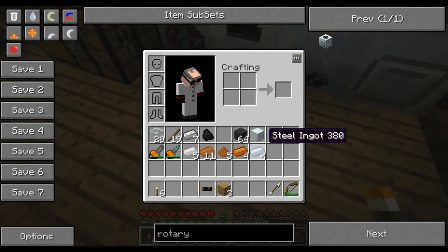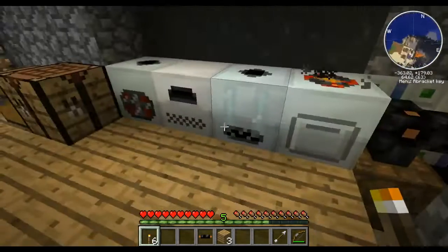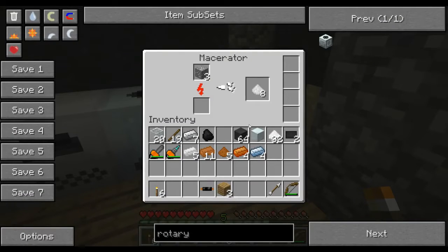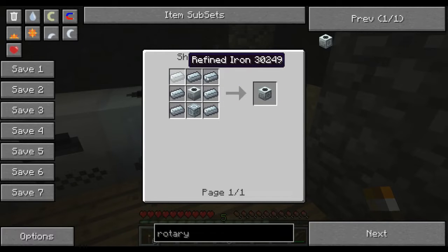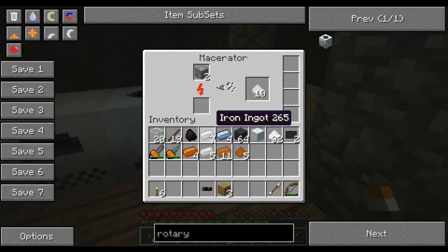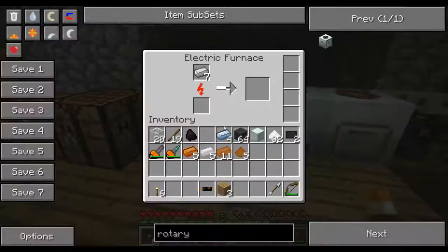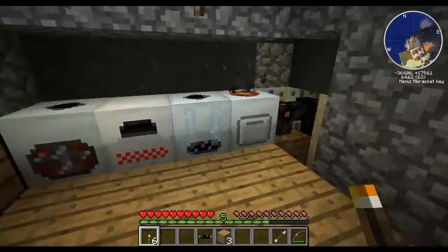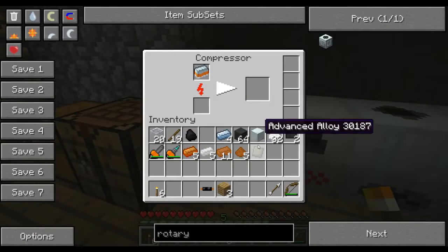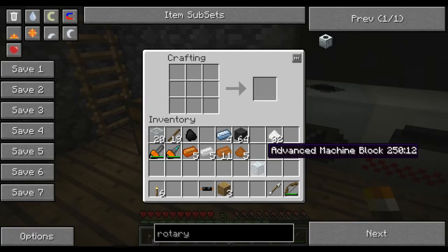Now I have four steel ingots — unfortunately four steel ingots is not enough. I actually need, I believe it's seven. And you know what, it could actually be that this has to be refined iron — there are some recipes where steel won't work, and I think advanced machines are one of them. So I'm going to cook that iron up there and turn it into refined iron. There's my first advanced alloy plate, and there's my second. So now we can place those two together, place our machine block in the center, place the carbon plates on either side, and now we have our advanced machine block.